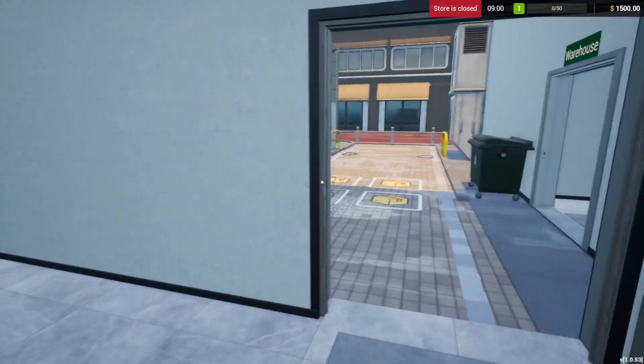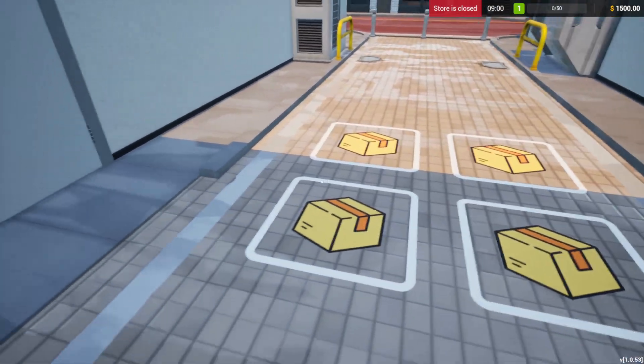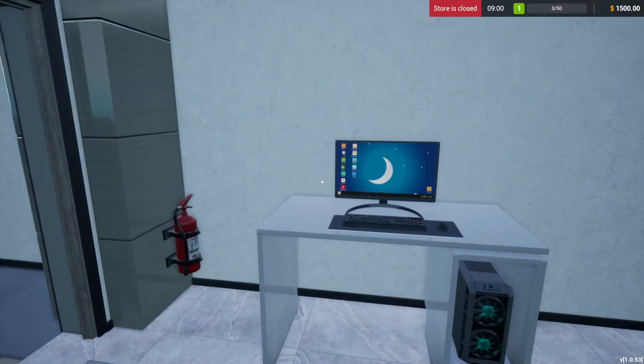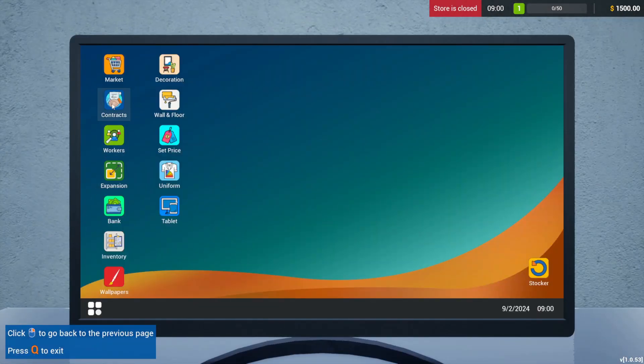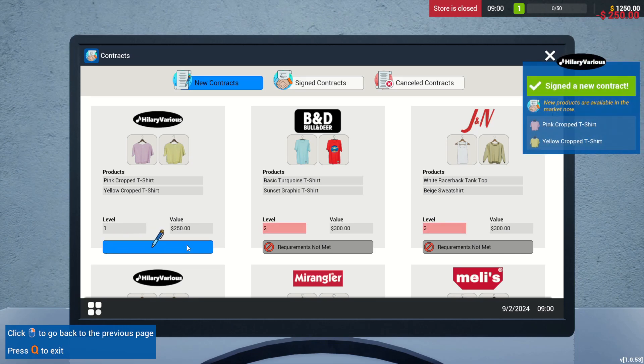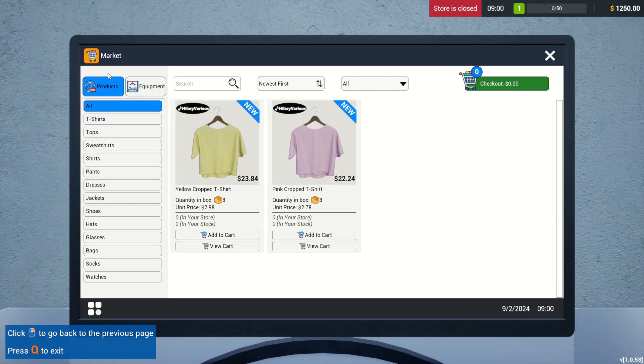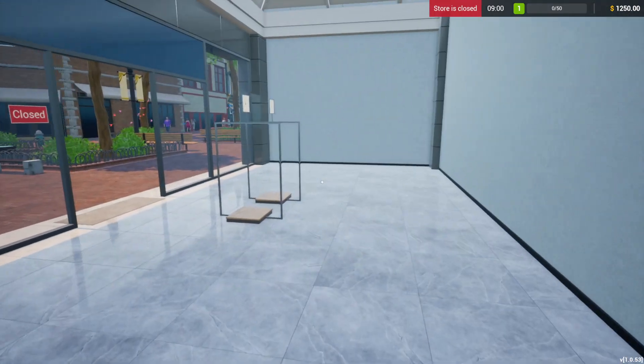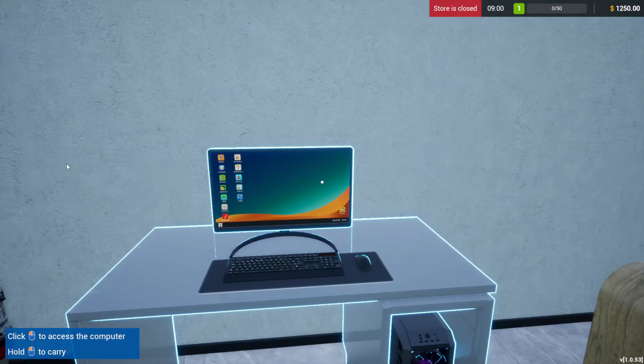Let's get right into it. Here we are inside Retail Company Simulator. Looks like this is where I get my packages delivered, so it looks like we're gonna need to buy some product contracts. Yeah, let's sign a contract and get ourselves our first products. Awesome — I need to order these, so I'm gonna add two of each.